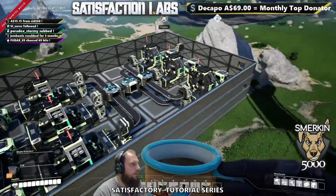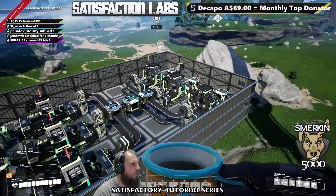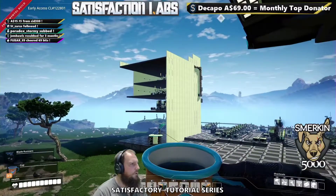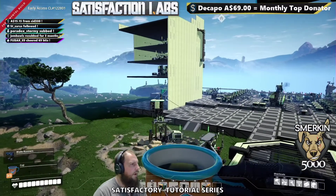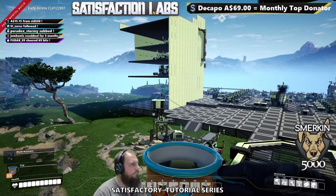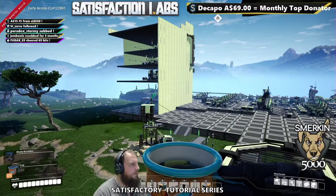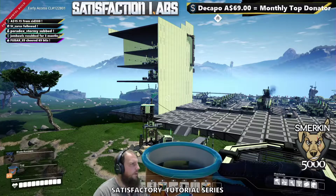There's a requirement of about 210 wire per minute — proper wire — and I don't have that spare at the moment. I think I'm making about 120 per minute over here. Even after upgrading the miner inside the bottom of this tower, we still won't be making enough copper ingots to satisfy that requirement.